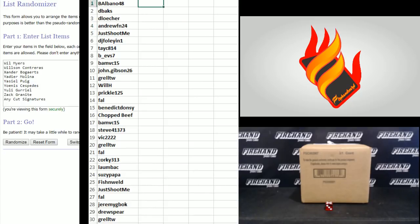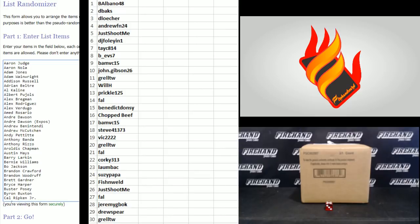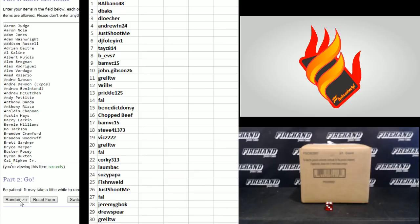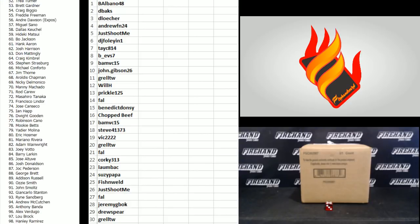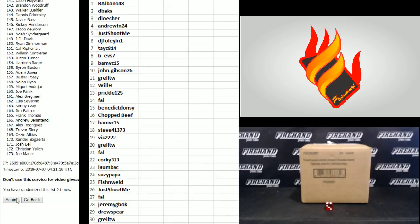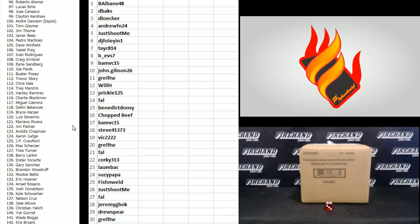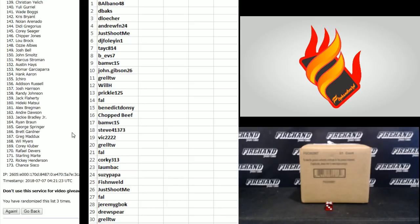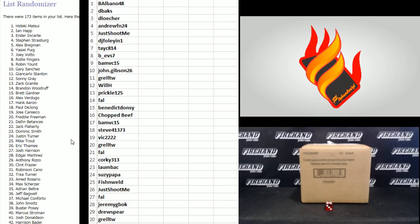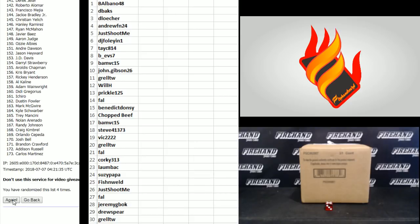On the players — Any Cut Signatures spot starts on the bottom. Then we're alphabetical by first name. Zach Granite right above it. Up to the top, Aaron Judge in the one spot. Good luck. Running through one, two, three — I'm seeing something I noticed on one player and didn't notice on another, so we'll revisit this in a second.